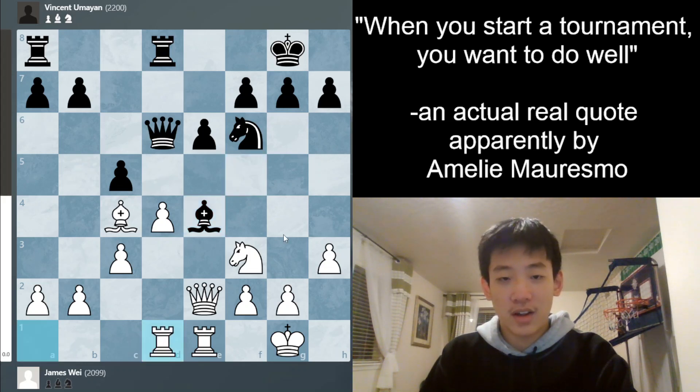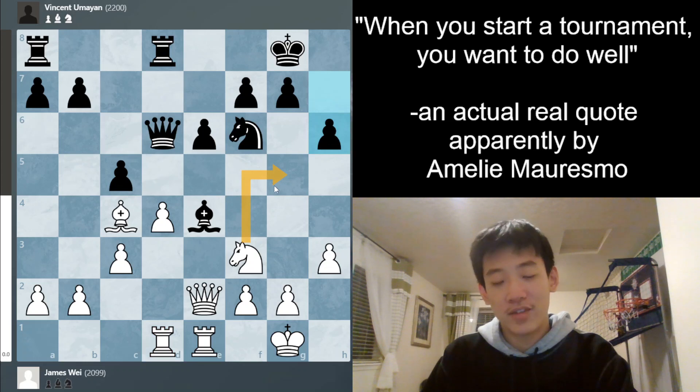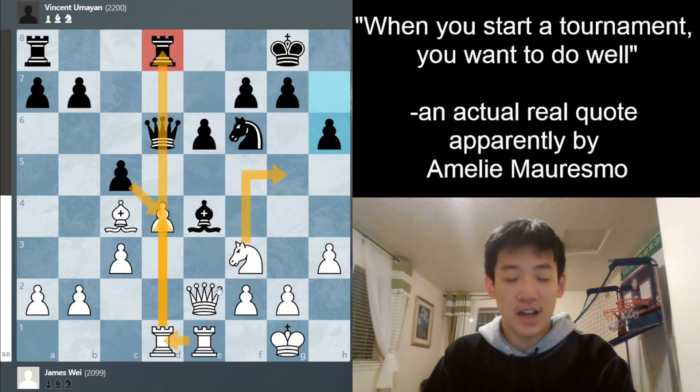I play rook to d1. I could play knight g5 here, but after bishop d5 it doesn't really go anywhere. My opponent plays h6, stopping knight g5 anyway. Now I play knight to d2, trying to attack the bishop. My idea is to reroute the knight to b3, basically trying to force this pawn to take — because if the pawn takes, I can recapture with the rook and get a head start on stacking the d-file.